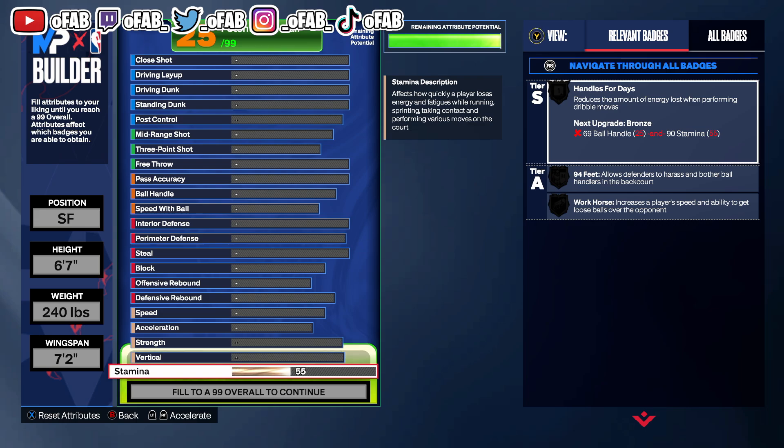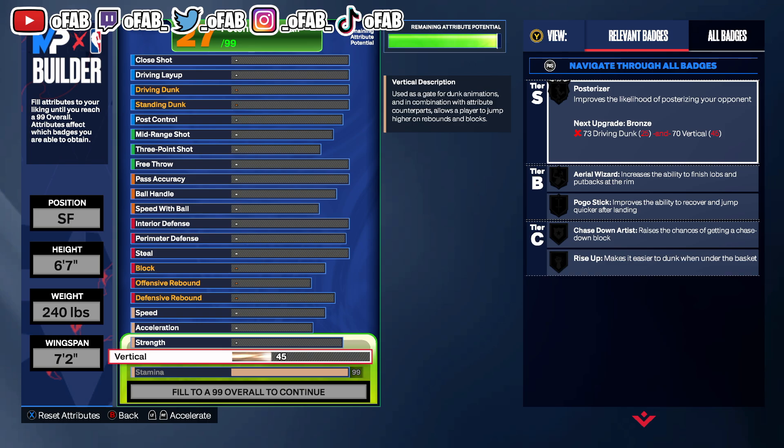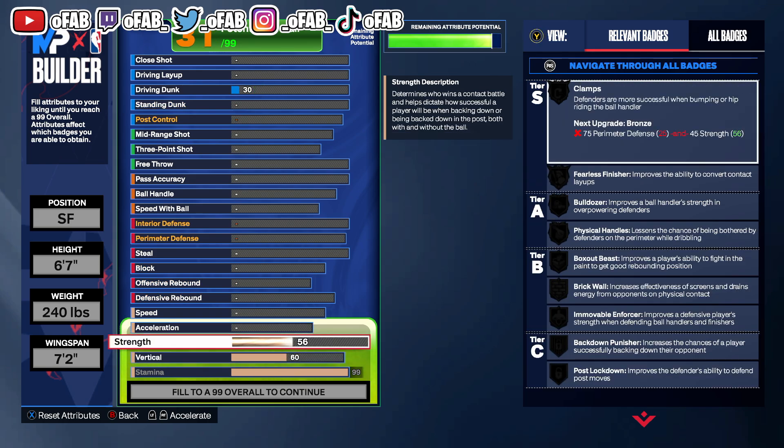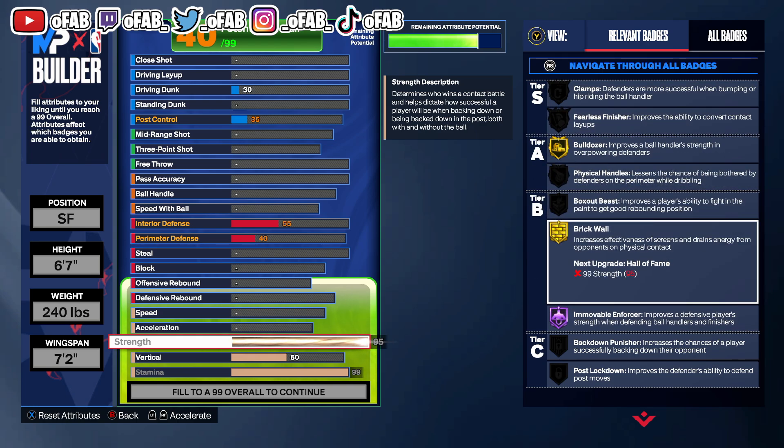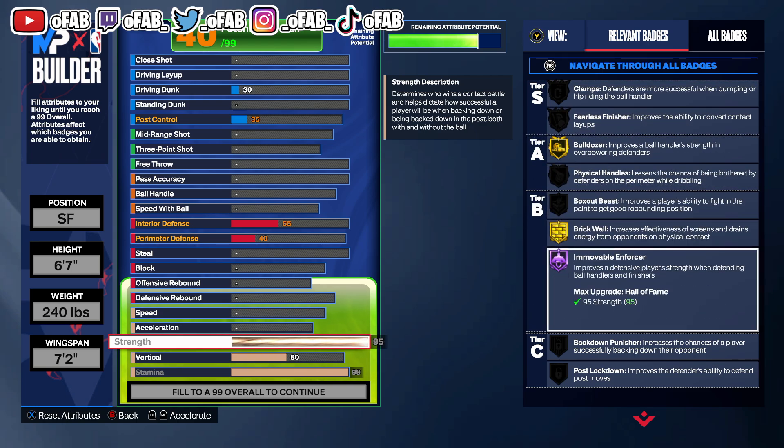We're starting off with the physicals: 99 stamina, put the stamina to 99. We're doing 60 vert. We're doing 95 strength — this lock gets the burly body type and he gets Hall of Fame Immovable Enforcer. Look at this: Hall of Fame Immovable Enforcer improves the player's strength with defending ball handlers and finishers. When I went against a lock with this much strength, he was bumping me and I couldn't move.